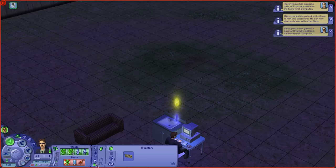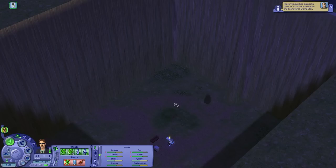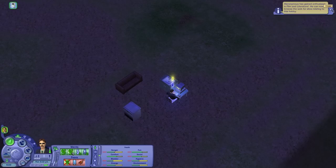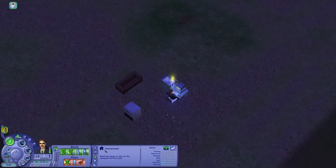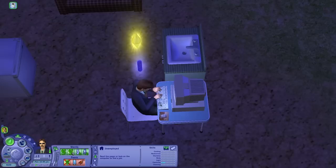His inventory — he has a map to a mysterious hut but not really much else. Gained a point in creativity from the Moneywell computer, so he's getting more creativity. This bodes well because if we look at his stats — this is relationships. I did try installing a phone underground for him a while back and he couldn't reach anyone because he doesn't know anyone, which kind of begs the question: how does he know the people on the computer?